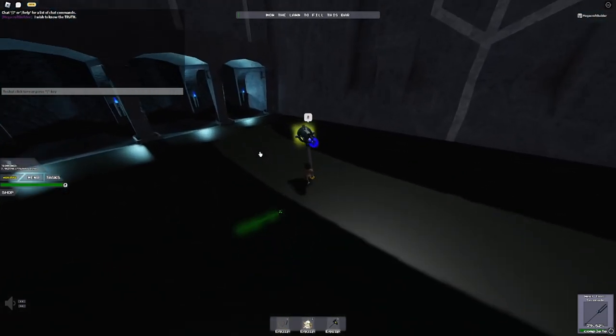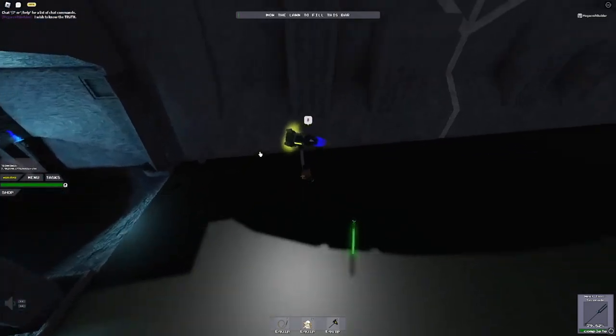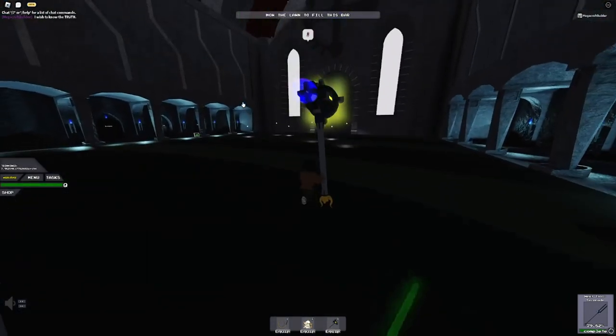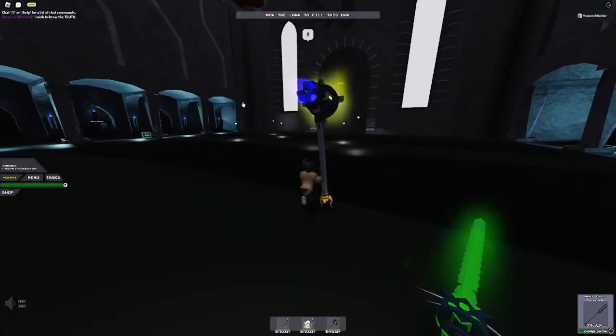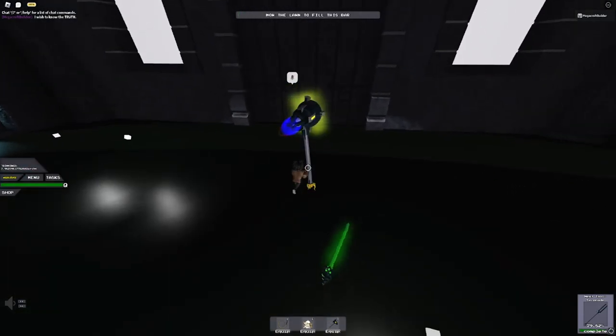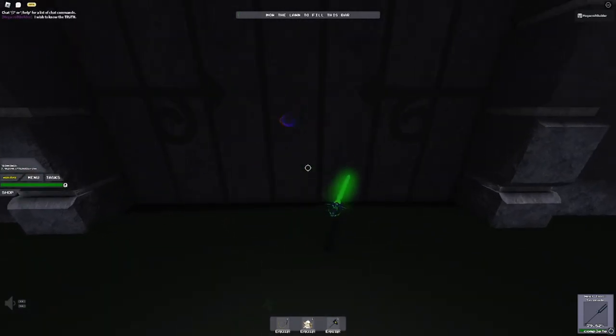Then go over here and press L on this. There's a chance it'll give you the bubble and a chance it won't — it doesn't matter. Just make sure you've pressed L on it and you should be able to go through this door.